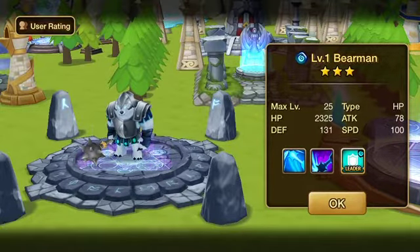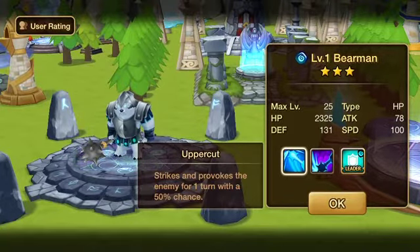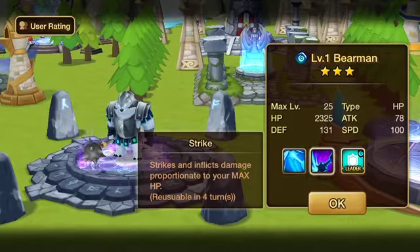He is an HP type. Now his skills are Uppercut — strikes and provokes the enemy for one turn with a 50% chance. So he's going to provoke, which means he's a distracting type. We've got Strike, which strikes and inflicts damage proportionate to your max HP. So that's great — HP will double as attack power.